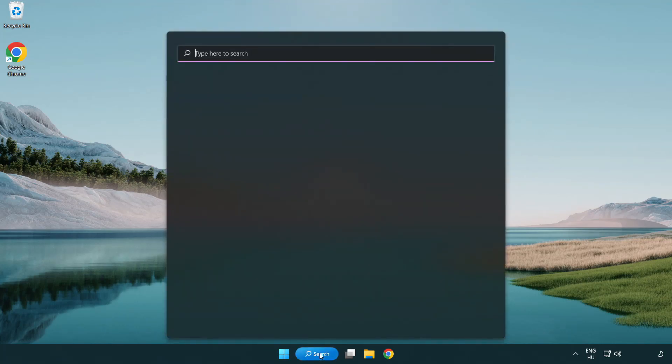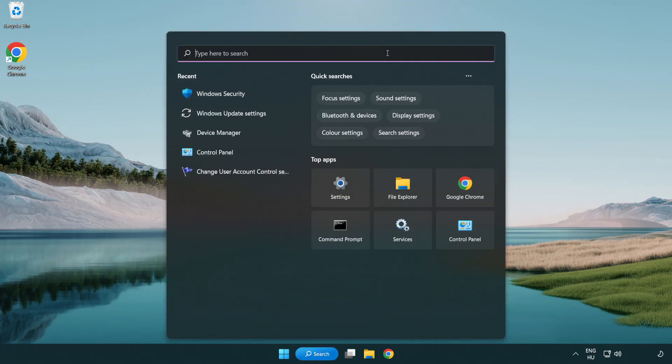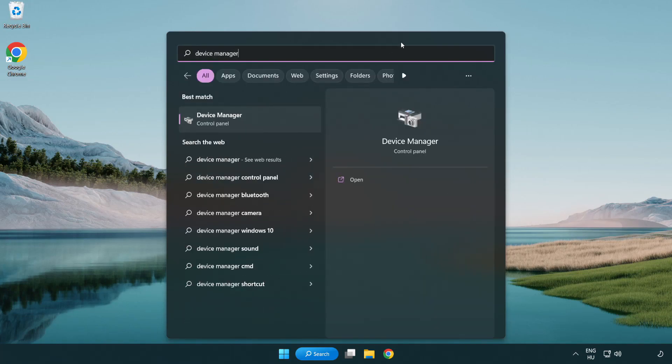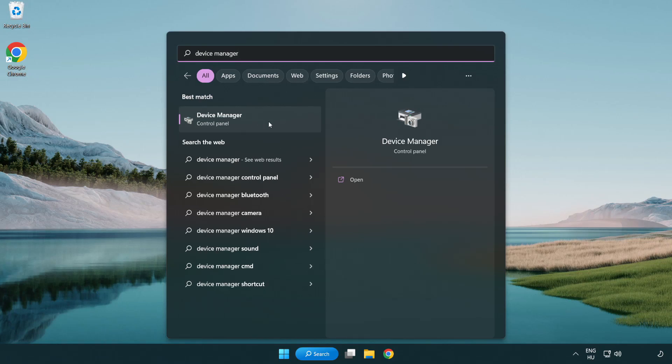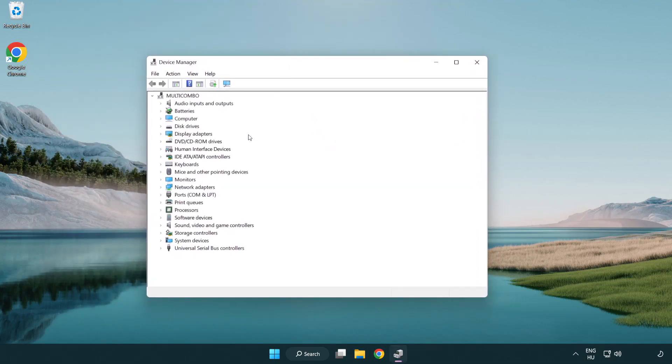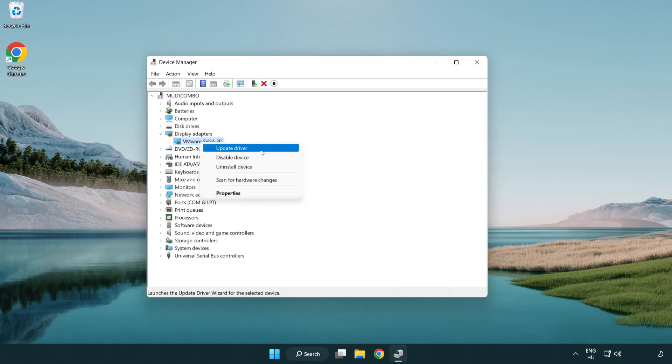Click the search bar and type Device Manager. Click Device Manager. Click Display Adapters and select your display adapter. Right-click and select Update Driver.